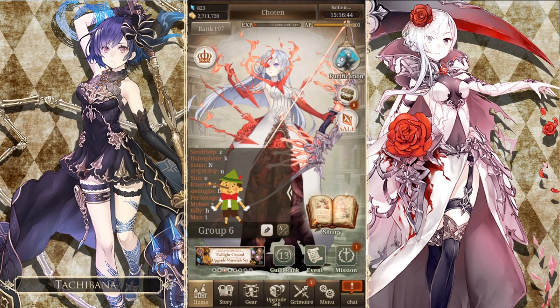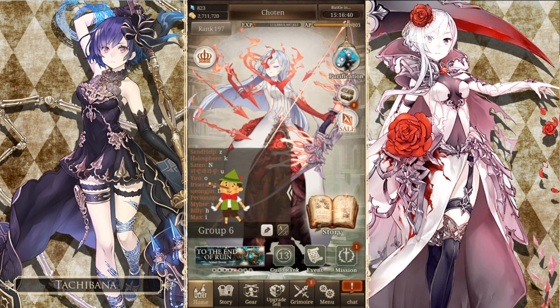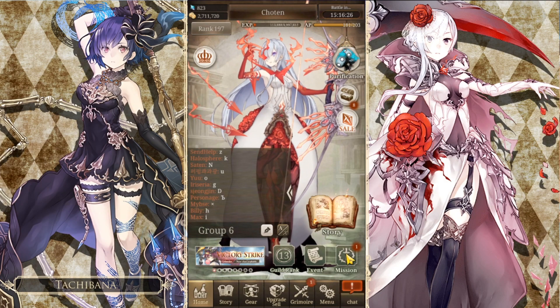What is up everyone, Tachi here. Today we're going to be talking about the April 1st image hunt. You're going to want to do it in this order: first is the home screen, which is the default screen — click on the image. Next, you're going to want to go to missions and click on the image.